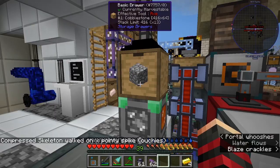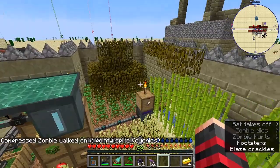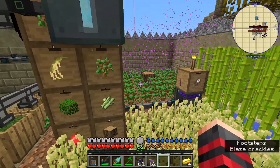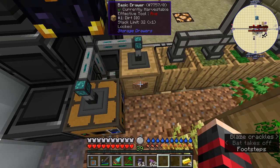After that I went outside and made this little farm so I could get trees, sugar, rice, and things like that. I would put all the stuff from the trees into these barrels for composting.